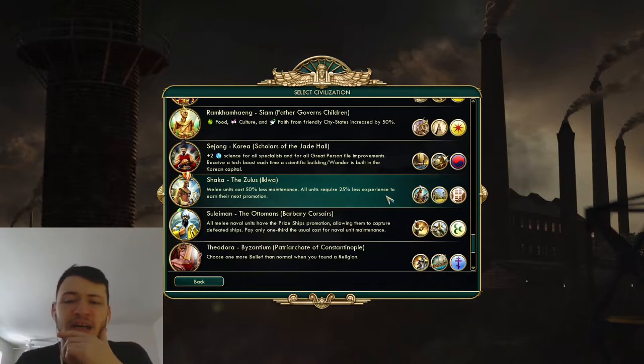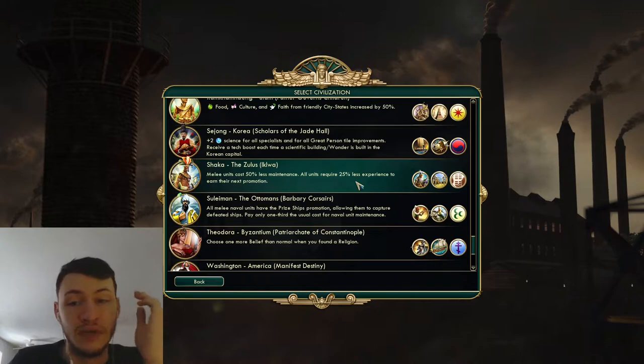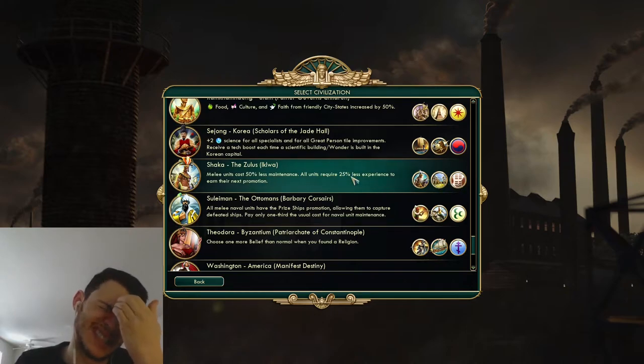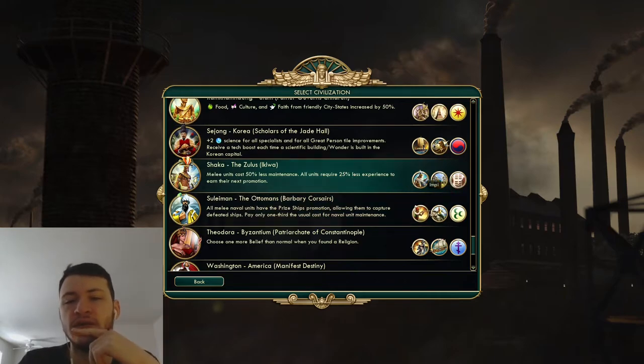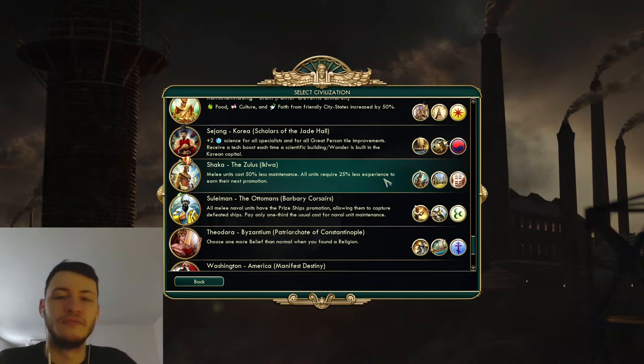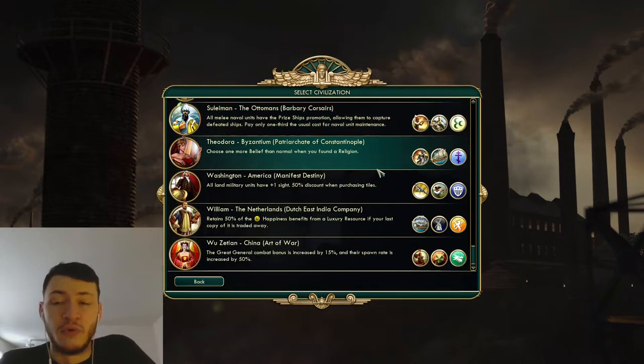Shaka - I almost didn't put them on this list. The gold helps so you don't fall behind too much, and 25% less experience needed means that by the time you're in the classical era, your military is going to be amazing. The Ikanda - you have to research spearmen to get that - but once you have it, you can ensure further into the game you have a dominant military force. And that's it for the tier list. Let's play through the beginning of the game and show you what it looks like.